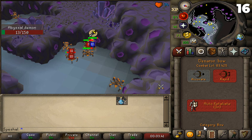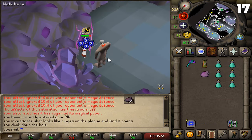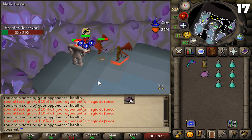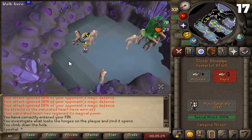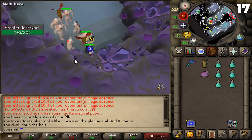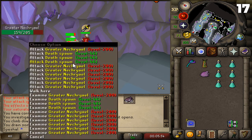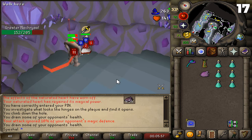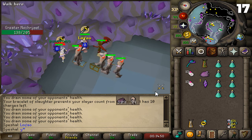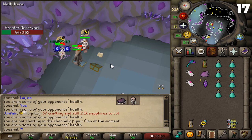Tip number sixteen. Another way to do an Abyssal Demon task effectively is to use a Venator bow with thralls inside the catacombs for quick Slayer XP. Tip number seventeen. If you have a Nechryael task, you can burst or barrage the Nechryaels down inside the Catacombs of Kourend. You can stack the Nechryaels on the northeast corner in either Nechryael room. The easiest way to stack them is to shoot them with a blowpipe, throw darts or knives, or shoot them with a Venator bow. After you've tagged them all, click back and forth in the corner until they stack. Once stacked, you can mage them down. You also have a chance of getting ancient shards and dark totem pieces. Alternatively, if you're lazy, you can bring an alt with a Venator bow to shoot the Nechryaels for you, so you can continuously burst or barrage non-stop until the task is complete. This is also an effective way to get a lot of Magic XP.